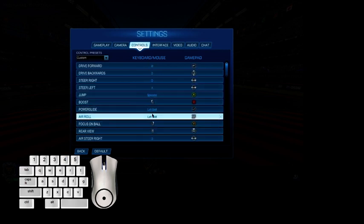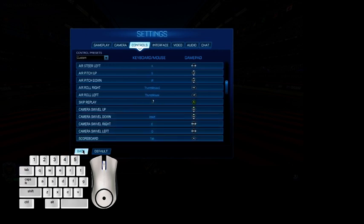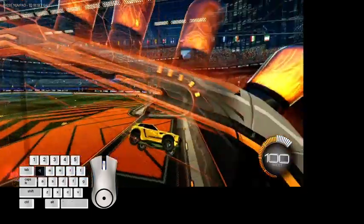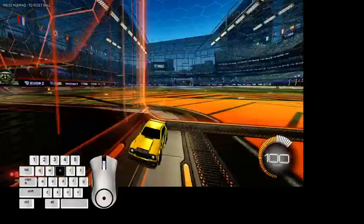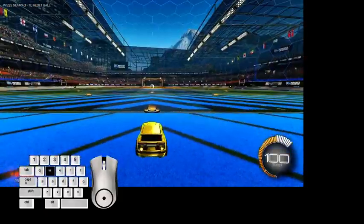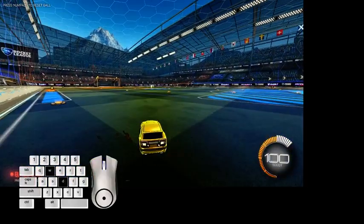For swivel view, you can use ENQ — pressing it lets you look all around. For example, at kickoff you can see who's there and who's going for boost, so you can plan whether to go for boost or not.